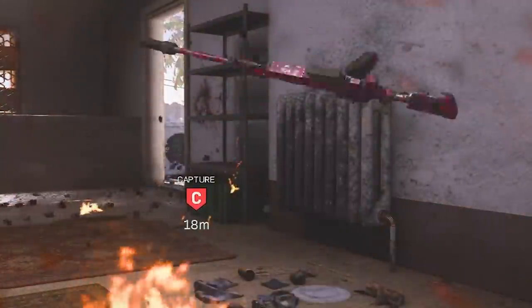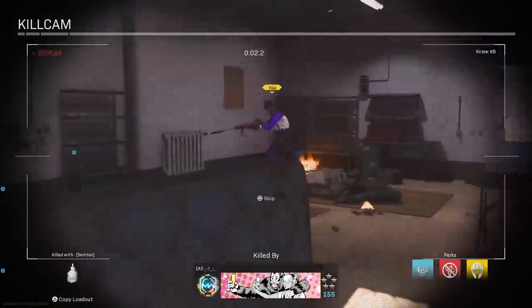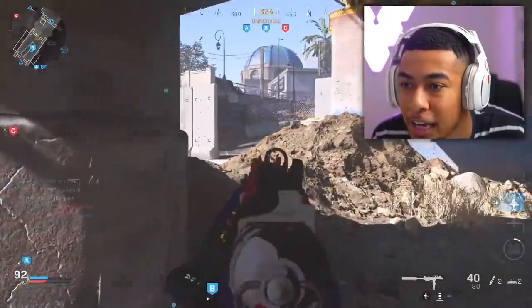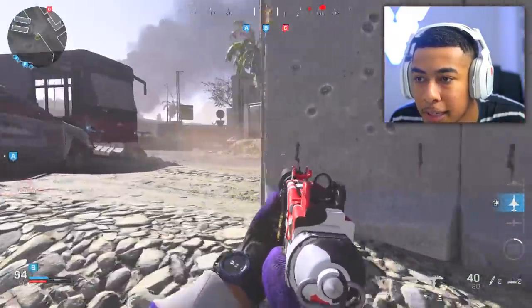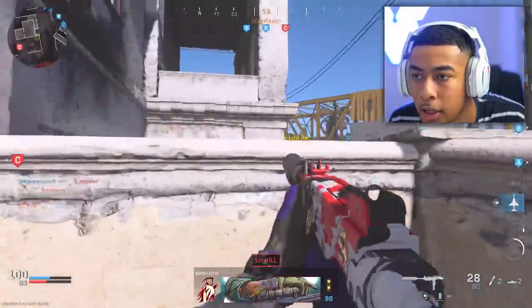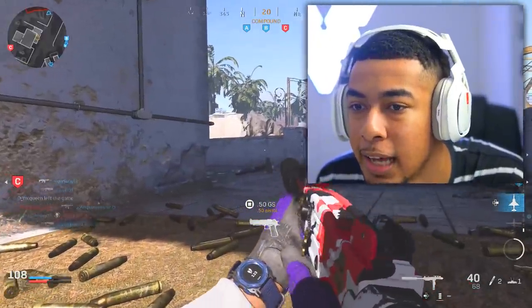Why is the game making me pick up random weapons off the ground? I clearly just threw my ammo box down — let me use it! This game is trying to make me mad, I swear. I already know what it's trying to do — get me salty so that every time I die I rage. But wait — no way, I did not know you could climb up there like that!